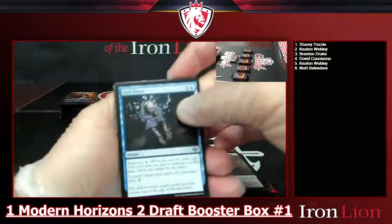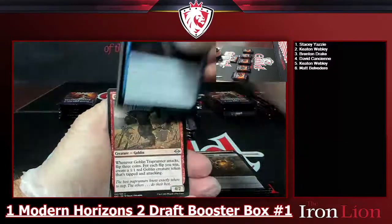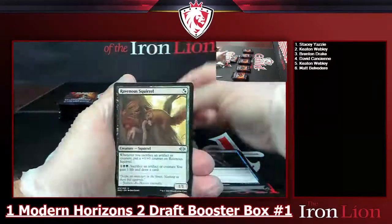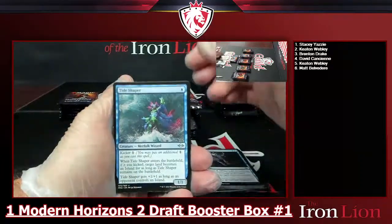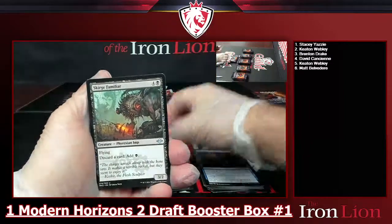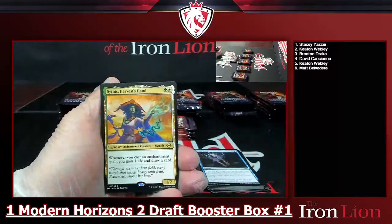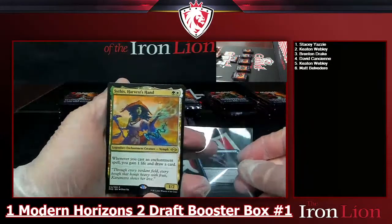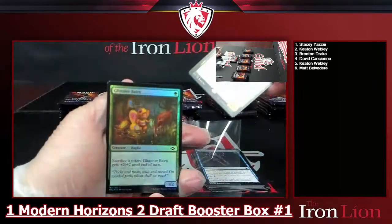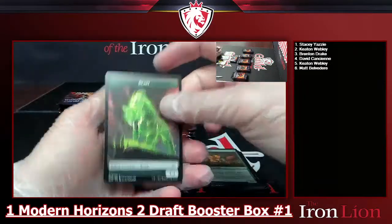Pack two — skipping through the commons. Goblin Trap Runner, Ravenous Squirrel, Tide Shaper. Next rare — Sythis, Harvest's Hand: two-drop green-white, 1/2 — whenever you cast an enchantment spell you gain a life and draw a card. That's pretty cool. Also a foil Glimmer Baron and a beast token.